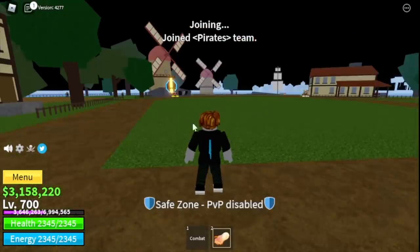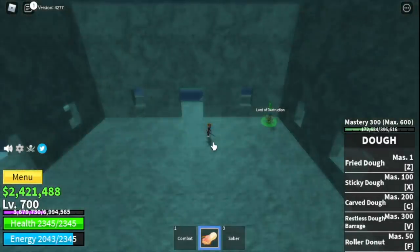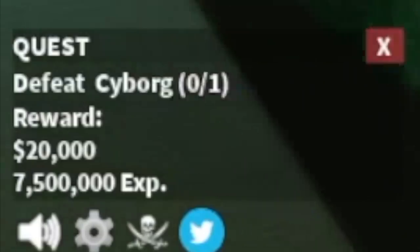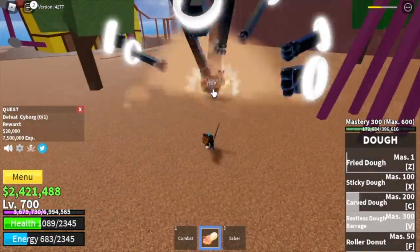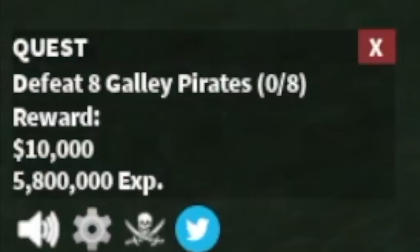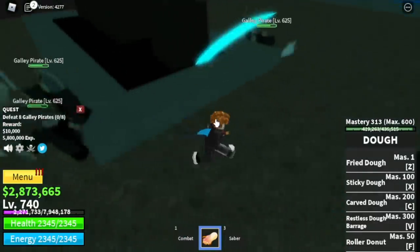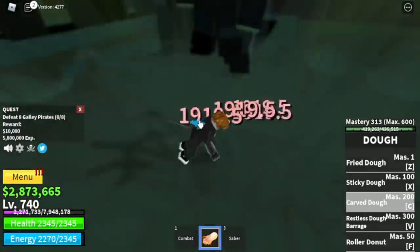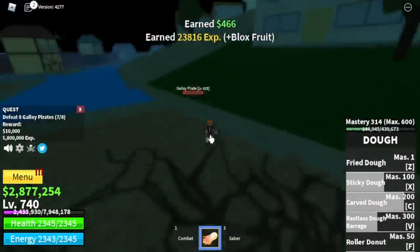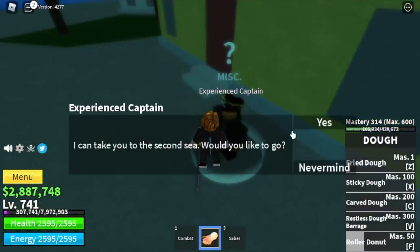Before you grind, make sure that you unlock the Observation Haki. We have two choices: first up is Cyborg — you can do server hop to level up fast — or you can defeat the galley pirates. We have a very high level compared to those mobs, and pairing Observation Haki with Doe Fruit, you will get your Logya effect, meaning they won't be able to damage you. The goal is to reach level 740 or 741, because you want to activate your Logya effect on your next mob in the second sea.